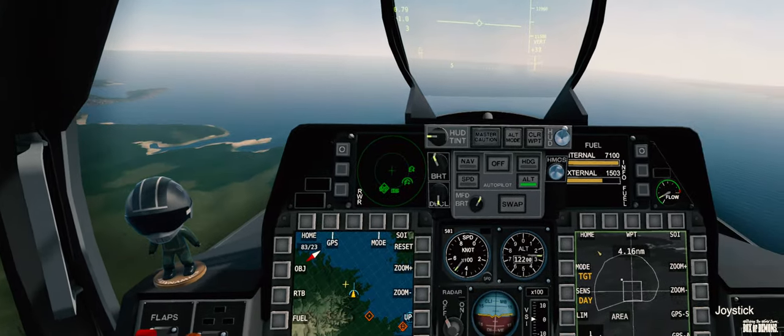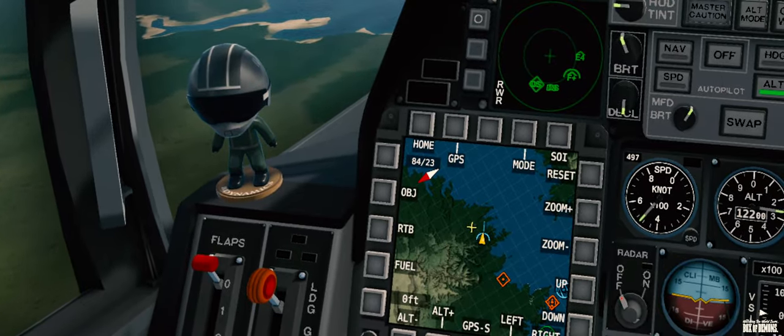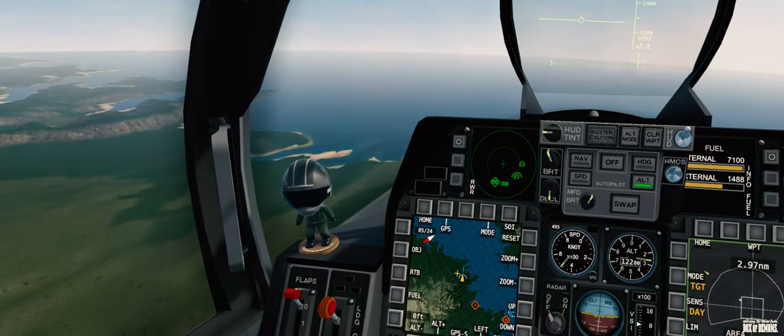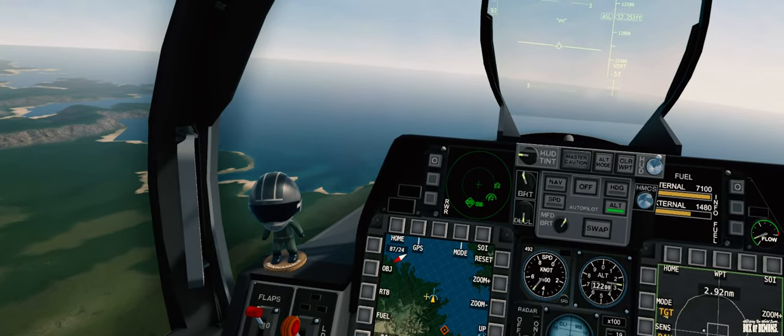If you just move close to that and start scanning the area with your targeting pod, once you get near a target the targeting pod will automatically lock onto it. So I would need to do a 180 in order to be able to get them on — is that right? Correct, yeah.